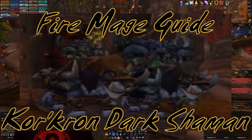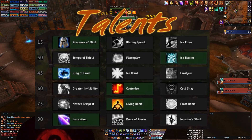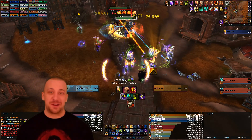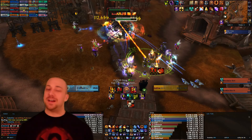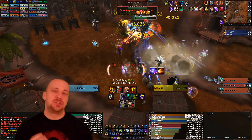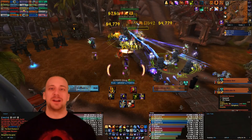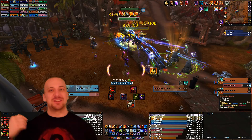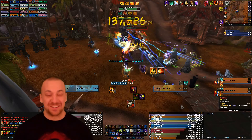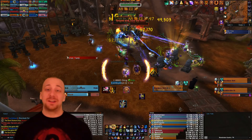Welcome to the Kor'kron Dark Shamans fire mage guide. This is by far one of my favorite fights in all of Mists of Pandaria. It suits a fire mage so well — you start out with four targets, combustion rolling on everything, slamming out those critical mass and ignite buffs on every single target. It's just so good. Let's get into the talents.